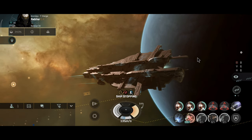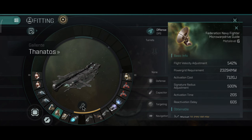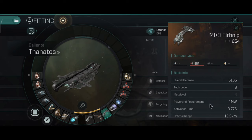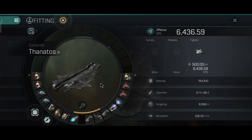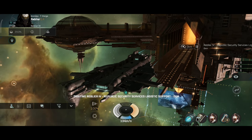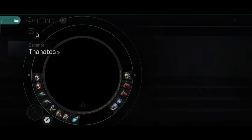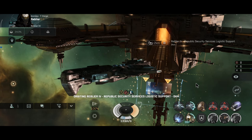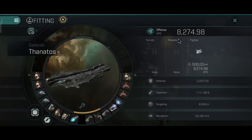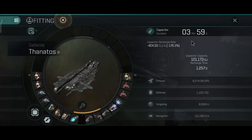I always forget that you can't dock for 60 seconds after using the Command Burst module — it gives you a weapon timer. This is the build that I like to use on carriers. With one damage mod active it's 7,400 DPS — already very close to the Nidhoggur. With dual damage mods it's 8,200 DPS. I really like the DPS on the Thanatos, and I think this carrier actually has the highest DPS output of all carriers.